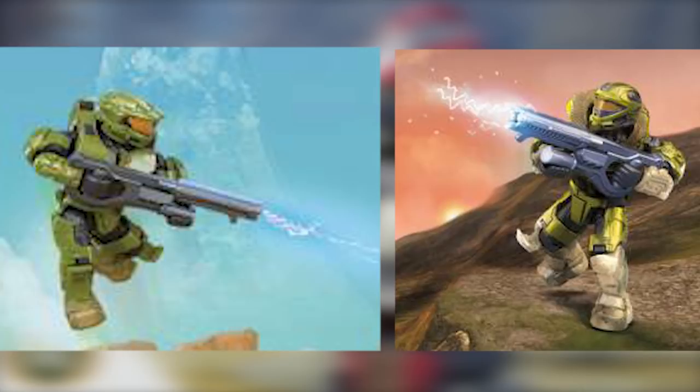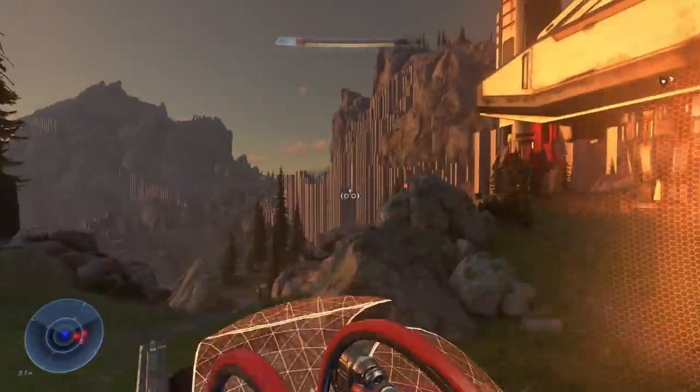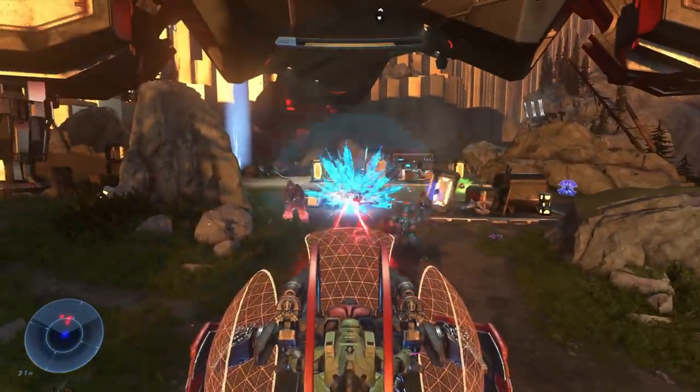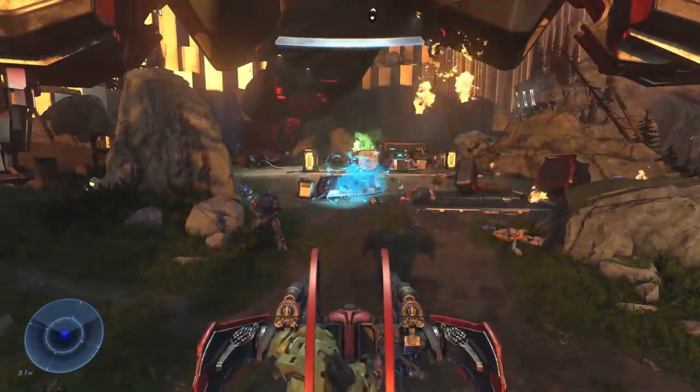We'll have to wait and see for now. The last thing we'll cover in this section is the new Shade Turret. Featuring Banished colors, the Shade is very visually similar to the Halo Reach Shade Turret, though of course it fires red plasma — because brutes.